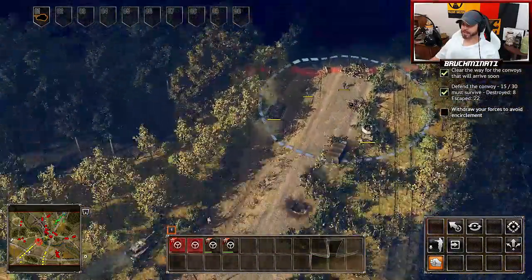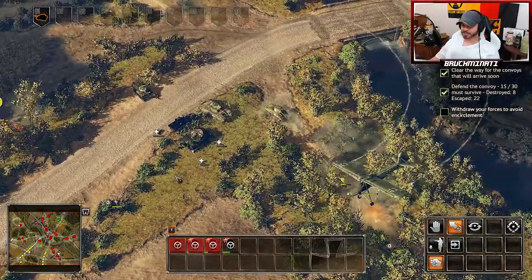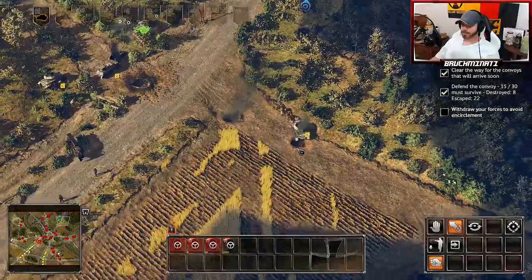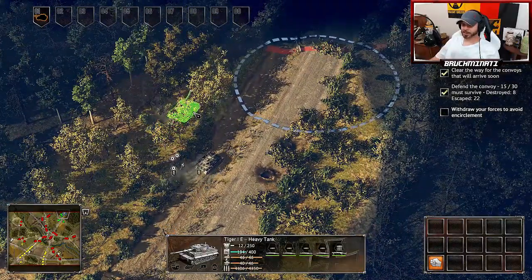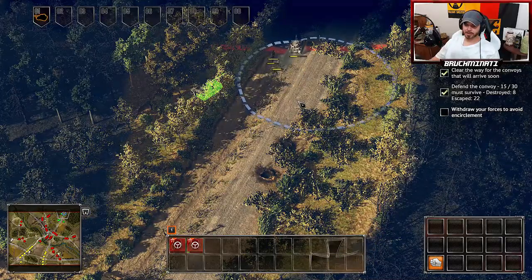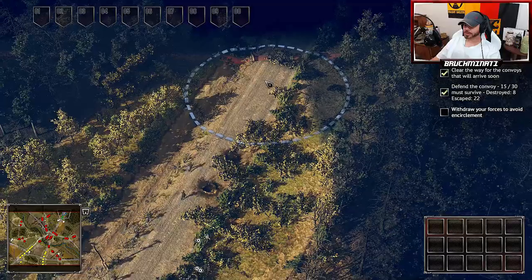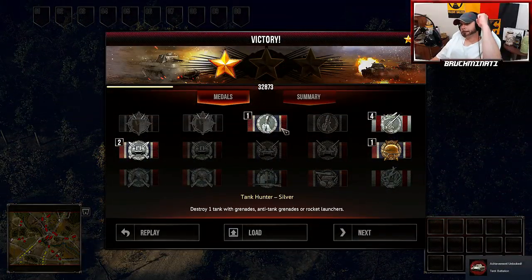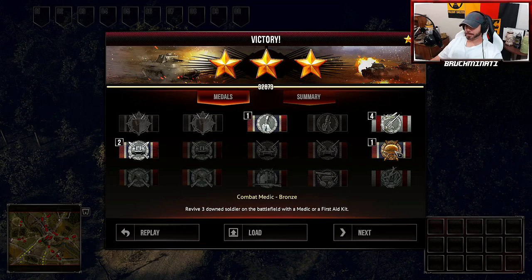We got most of our forces out except we ran out of fuel. Is there anybody left alive? Damn, we've lost equipment but we got one Tiger out. I must have done all right because I did get the three-star. Got two backstabbers silver, one tank hunter silver, four anti-air expert silver, and one combat medic bronze. Nice.